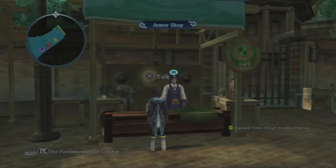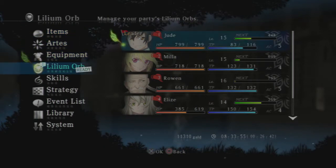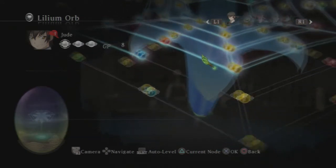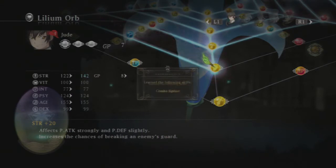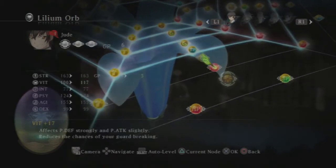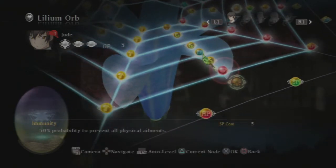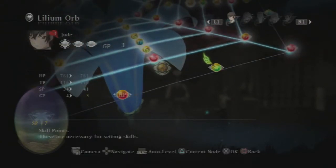We're back again. I've done a bit of grinding, donated some items, and we've got a good chunk of gold here. I wanted to spend our Lilium points. We need to go for that one — combo siphon, excellent. Not that I'll get that far very much, but still not a bad one. Immunity's not bad either, but I need enough SP to use it. There's some more SP, so that'll help.